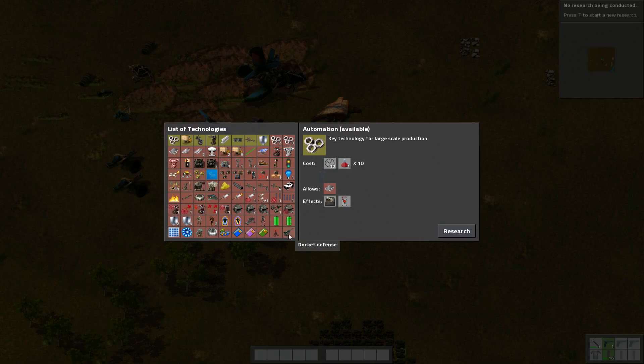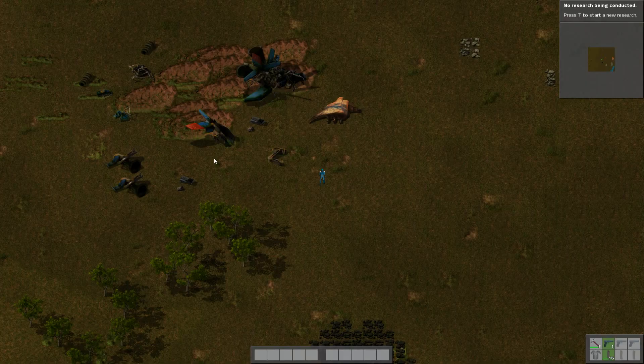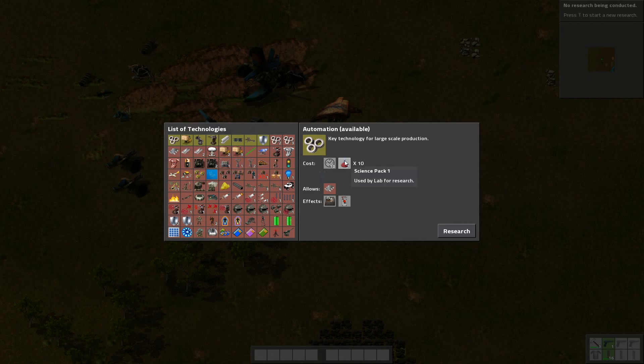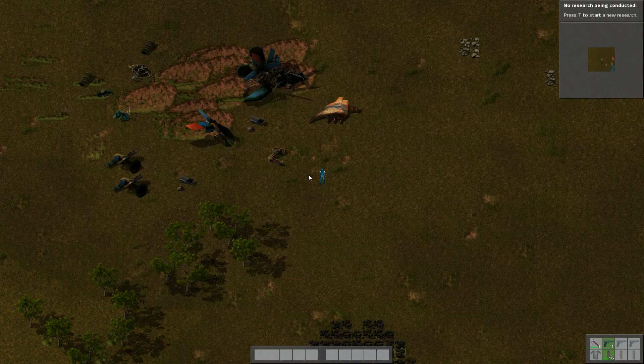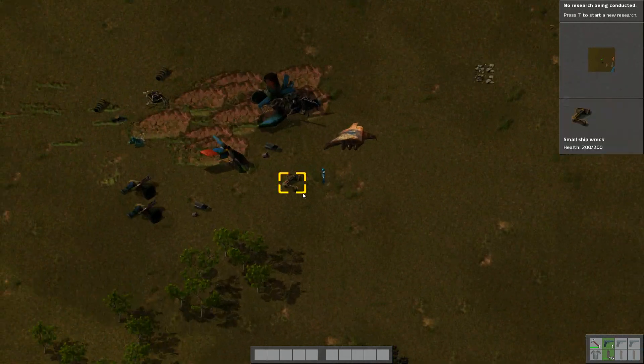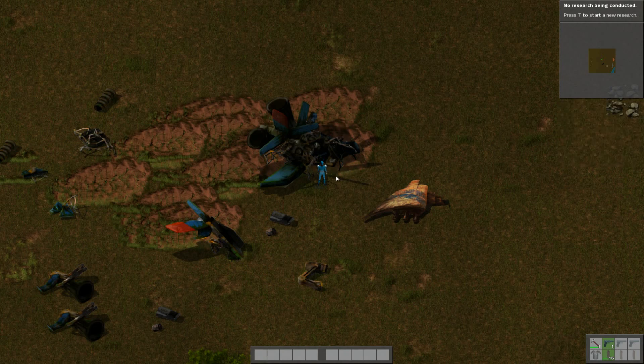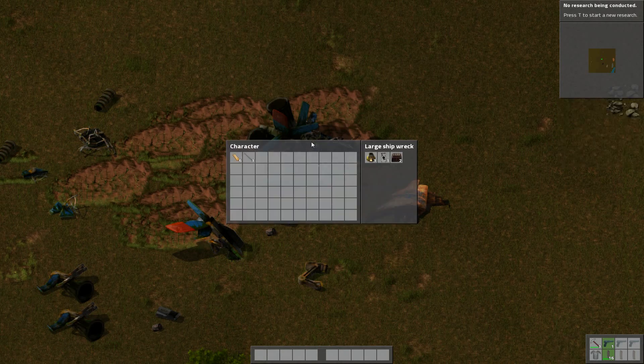So eventually we want to get to rocket defense. You can see here, rocket defense requires a lot of stuff. And you have to build labs to do research, and labs take these things called science packs — you can see here is science pack 1. There's an amount of time in seconds it takes to research just one science pack in a lab. So the whole premise is that you've got to be able to expand and survive until you can get advanced enough to get the rocket defense. So we're going to start here by looting our crashed spaceship.